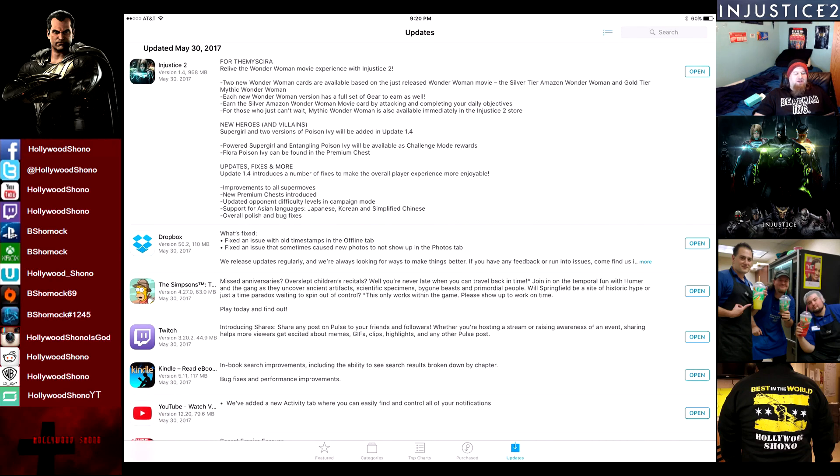In this video we talk about patch 1.4, which got released on May 30th, sometime between 6 and 8 p.m. Eastern Time. Relive the Wonder Woman movie experience with Injustice 2, as the movie is coming out tomorrow. Two new Wonder Woman cards are available based on the just-released Wonder Woman movie: the silver-tier Amazon Wonder Woman and gold-tier Mythic Wonder Woman. Each new Wonder Woman version has a full set of gear to earn as well.